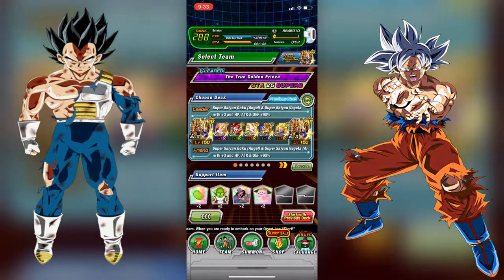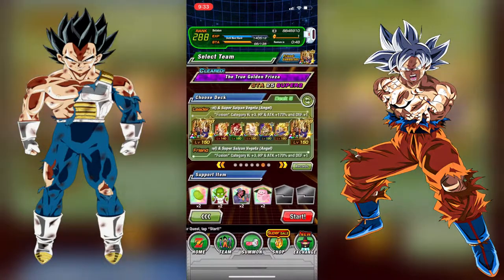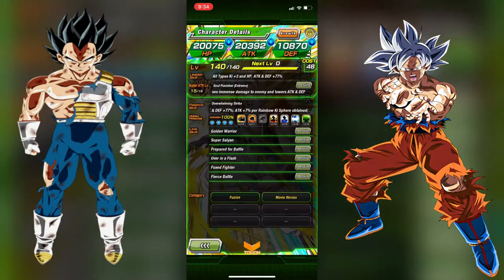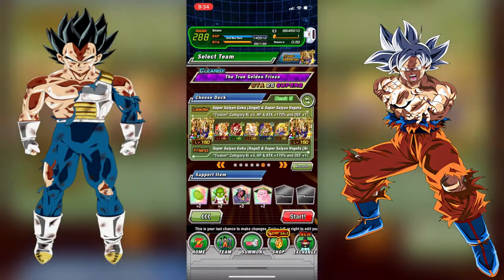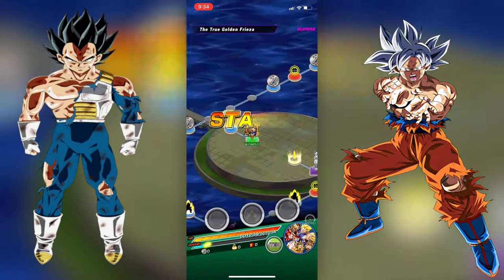Goodbye my old friend INT Gogeta. What's up guys, it's BND Gaming here. Look at this dude — rainbowed out, STR EZA Gogeta. We have the new passive: attack and defense plus 77% from his old flat boost, and he gets an additional attack plus 7% per rainbow key sphere obtained. Alright, let's hop into the showcase.